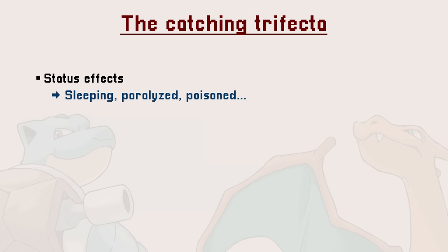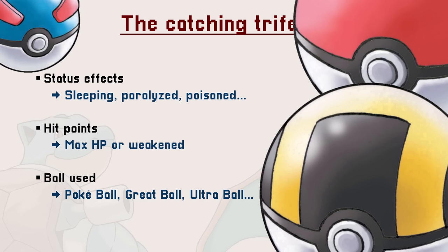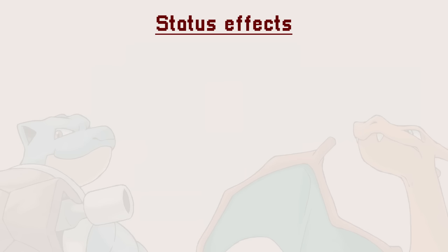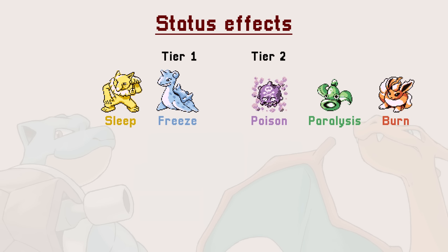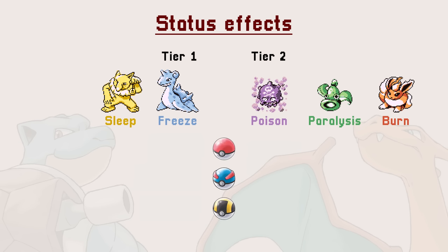The three factors are the Pokemon's current status, its HP, and which ball you use. But not all factors are created equal, because there is one that influences the other two significantly: the ball used. The status effects in Pokemon are separated in two tiers. The first regroups sleep and freeze, and the second poison, paralysis, and burn. The impact of each tier is a flat increase on your catch rate, and depends on your ball.